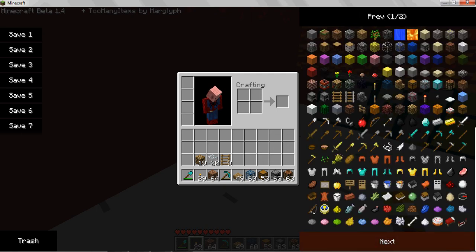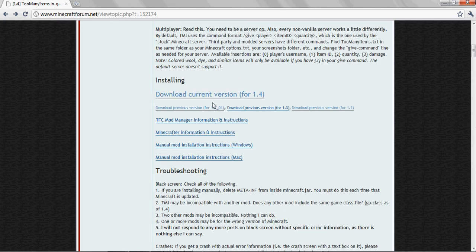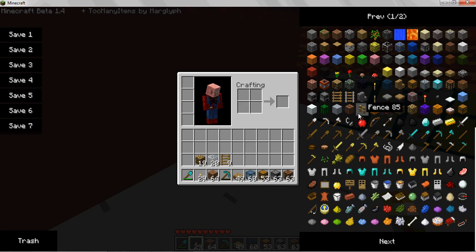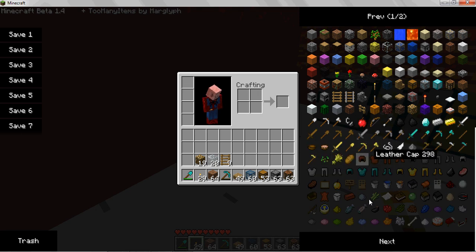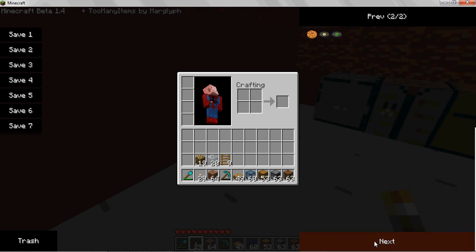Every time there's an update, with each new update, for the current version it updates these items. And also, when you install another mod that has items, it adds those items. So say I download a gun mod or something, it'll be over on the next page or something.